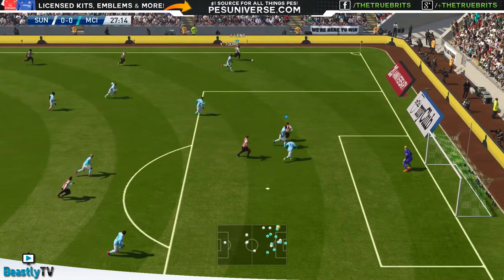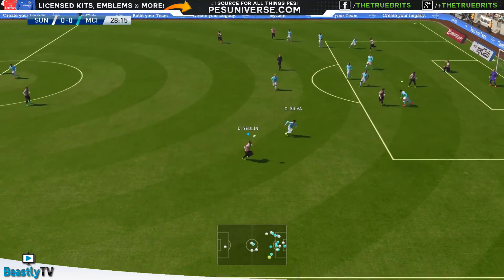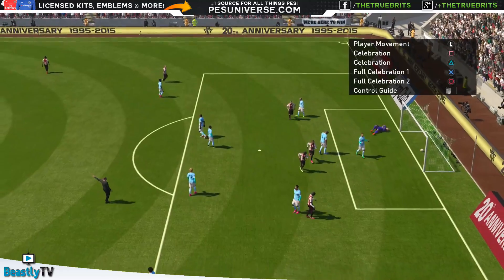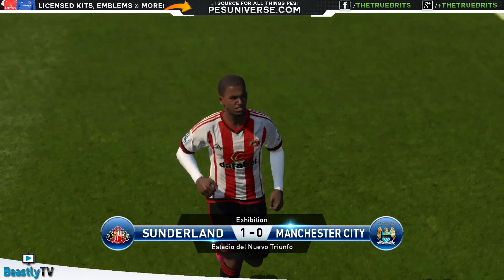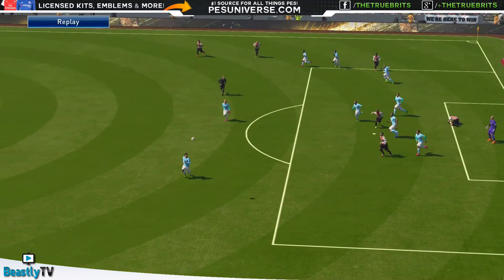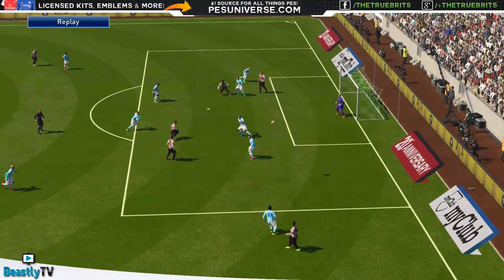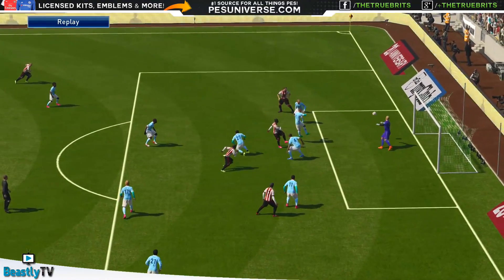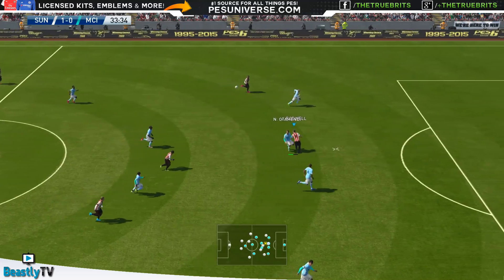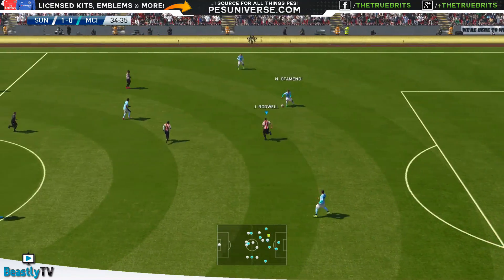Catamore - that's a good pass. Lens has got some pace - how's the delivery? Not bad. Rodwell goes down. Yedlin will take this - that's even better delivery. Lens again - oh yes! Pick it out the old onion bag! Sunderland lead! What a volley! It was Yedlin's ball in - look at this, his 94 speed and acceleration comes into play. That's a great ball in and then Lunds does well - what a volley that is!